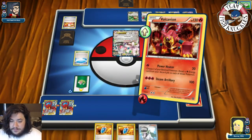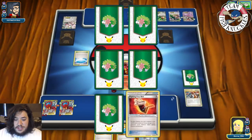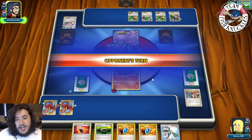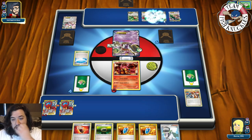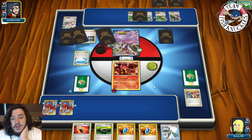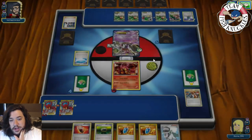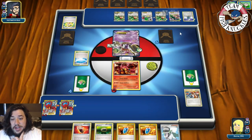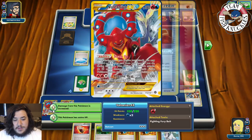Opponent has a Float Stone and is looking to attack. Their math is three, six, nine, twelve — not enough for the knockout. They play Sycamore. A Galvantula comes down with Quick Guard. Opponent puts down a Mega Scizor and a Metal Energy — they will take a knockout this turn, but we could potentially knock out the Rayquaza with 130 plus damage.